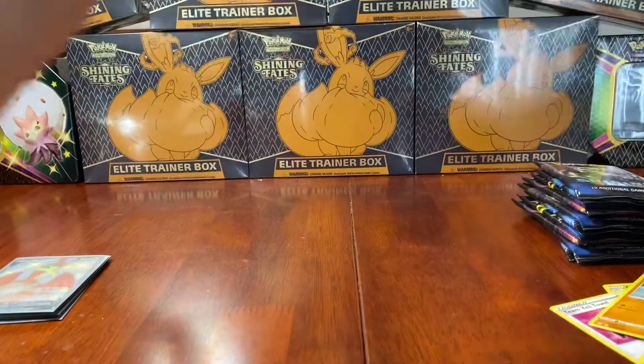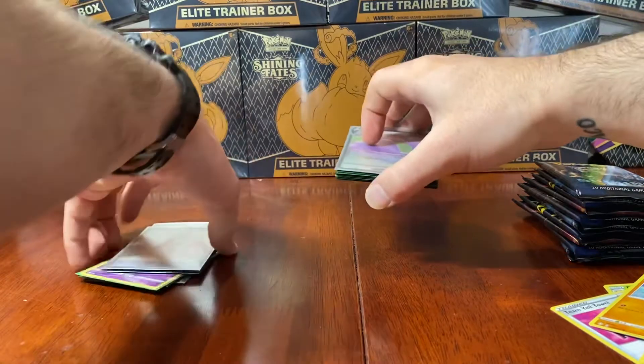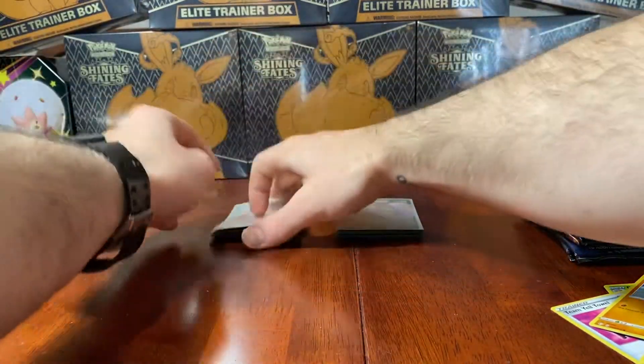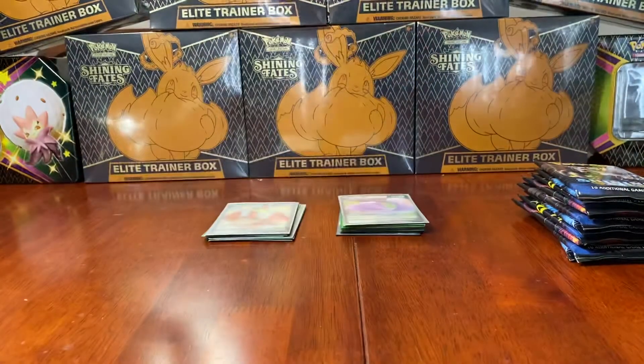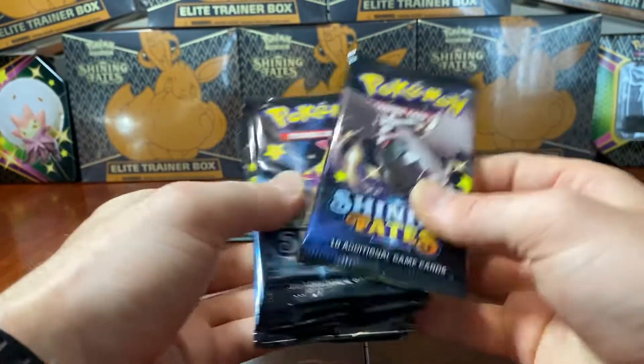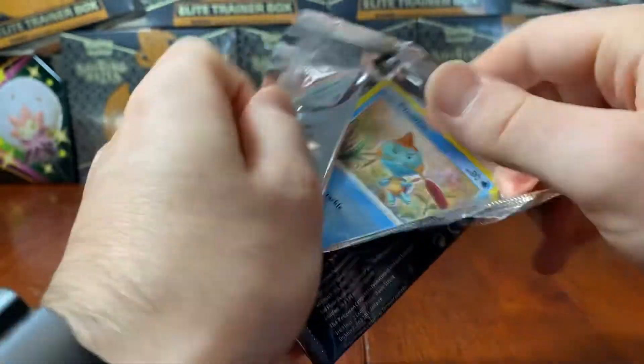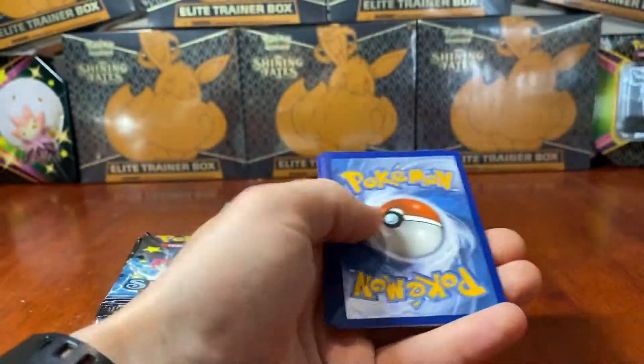I'm just going to put these in a particular order for the recap later on. We've got the tin and first ETB done - let's move some of these cards out of the way. On to the second ETB - will we get some first pack magic? These pulls are absolutely insane today. I cannot believe this.